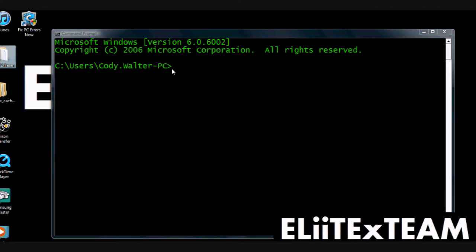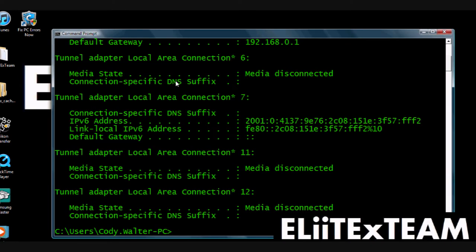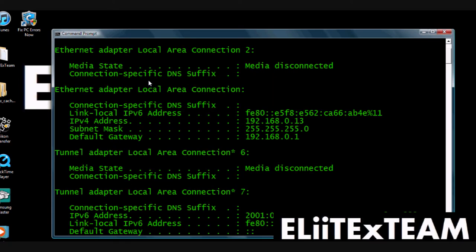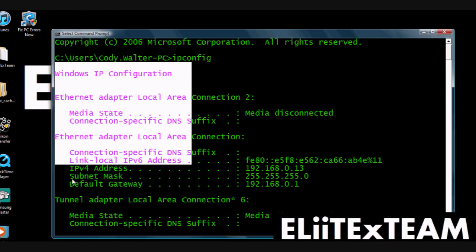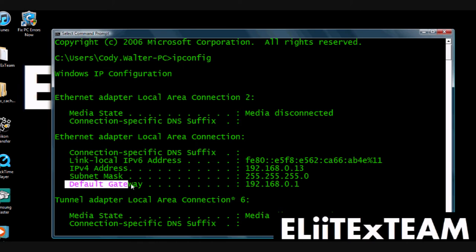Now whenever you're in Command Prompt, you're going to type in 'ipconfig'. Go up to the top until the last set, and then you're going to want to go down to Default Gateway — the first one that it shows. You're going to want to write it down or remember the address posted on the right of it. Mine is 192.168.0.1.